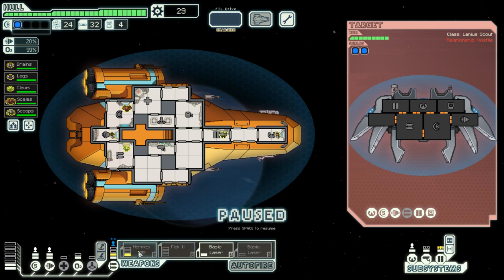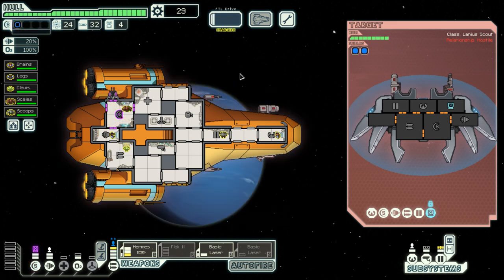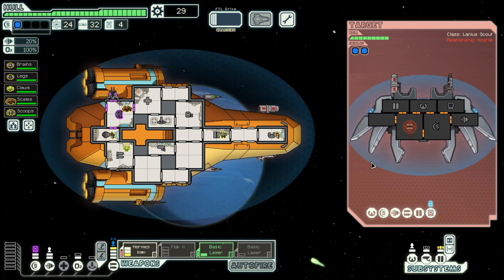I'm going to need Hermes to destroy the enemy's Hermes. I really need to upgrade my weapon systems but just don't have the scrap to do so. There goes my shielding — this is bad, and I cannot even board the enemy ship because it is a Lanius vessel; my people would just starve of oxygen. I wasn't even able to hit the enemy ship. They missed me as well, and I'm able to recharge my weapons faster than the enemy — hopefully. Wait, I don't have autofire — my bad. Usually you don't want autofire, of course, that is why I didn't turn it on. Why do you keep missing?